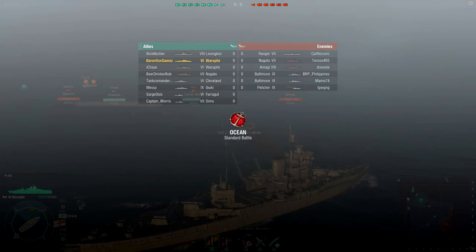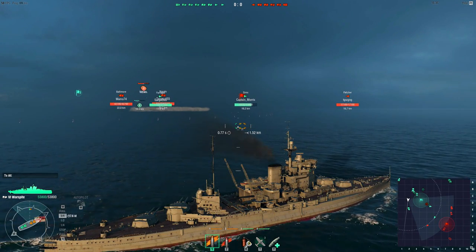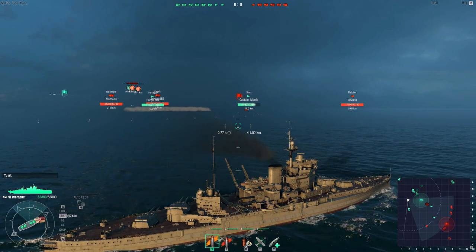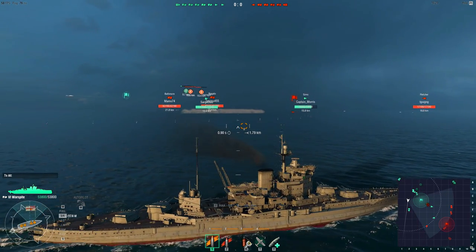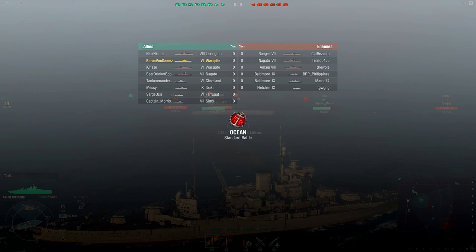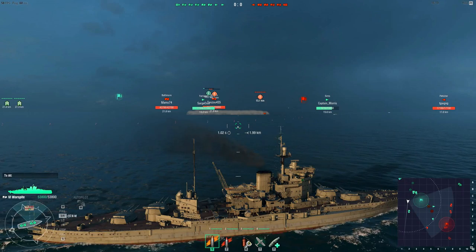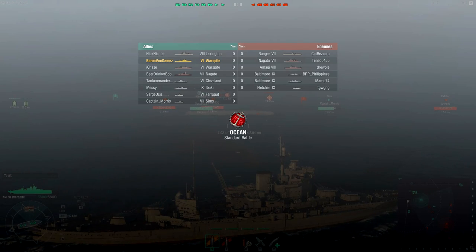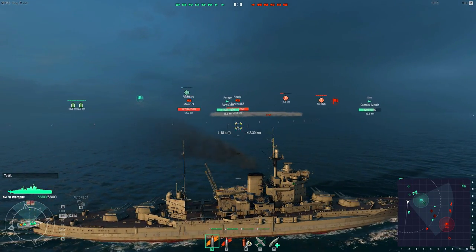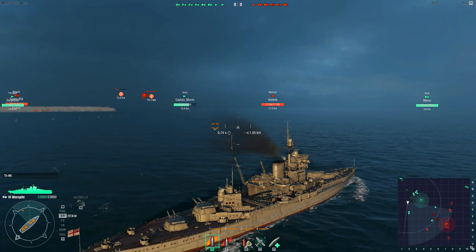We've got a Fletcher. If I could get close to him — he's got 17,000 health as a tier nine. They're all probably just licking their lips. They've got sixes and sevens. They've got three tier nines, an eight, and two sevens, so this should be weird. We do have a carrier advantage, though. Anyone in range? No one's in range. The Fletcher's sailing away.